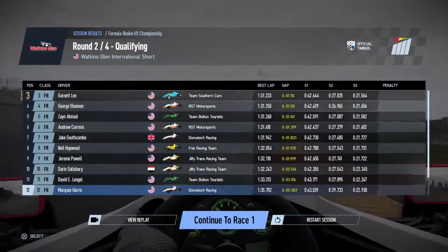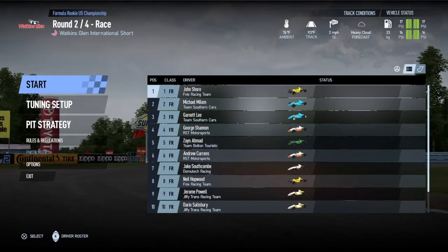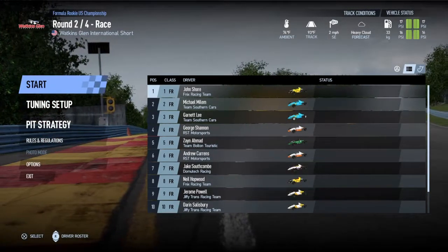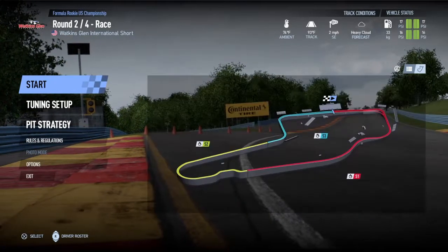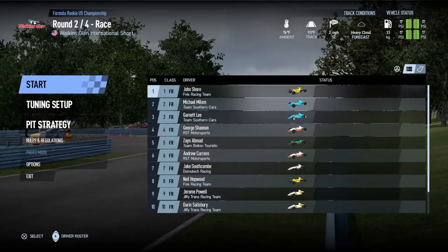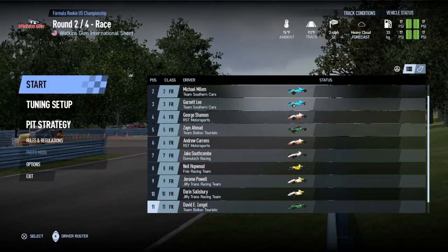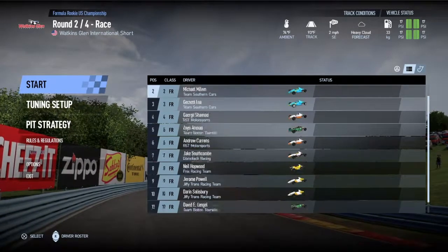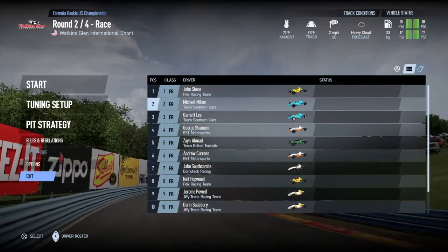Let's go ahead and head to the race. Here we go — round two of the Formula Rookie US Championship here at Watkins Glen International Short. Here's a preview of the track. Let's get from 12th to 1st — well, from 12th to top three. A podium finish is what I really want right now.